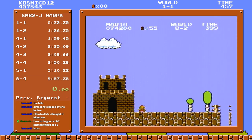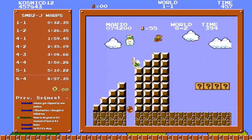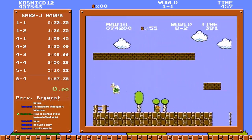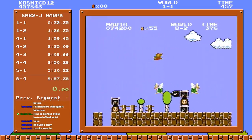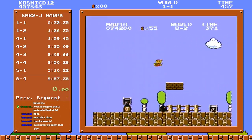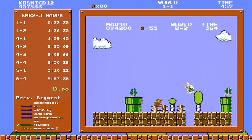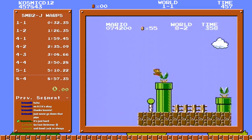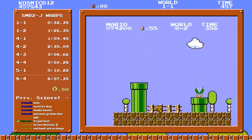I assume you know how to do the stairs — land on the second step, jump, easy. Stay up high on this part and here's where you watch for the Koopa. If he's doing a big bounce like he is here, you go under him; otherwise you go over him. Easy. Now this is the part that I'm sure you're actually asking about.